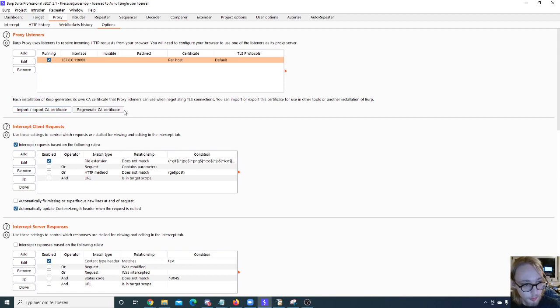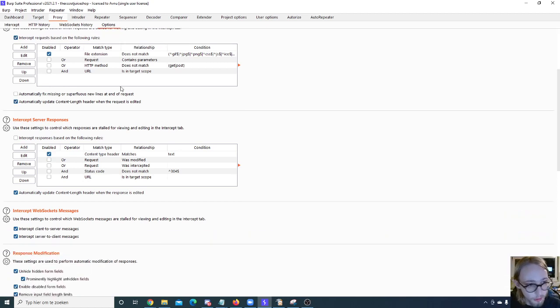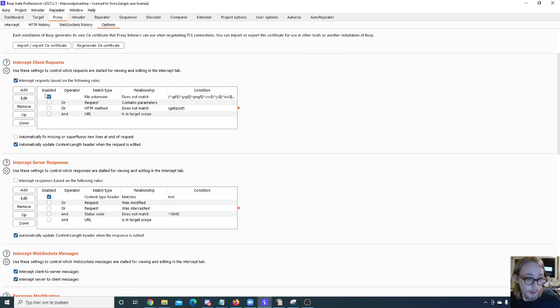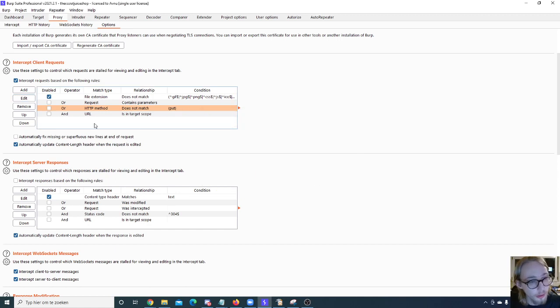The intercept client request and intercept server responses sections aren't as interesting to me. But if you want to avoid capturing specific requests — for example PUT requests — you can add a rule saying the HTTP method does not match PUT, or GET, or POST. You can add several rules to remove certain requests from your proxy history, which can be very useful — for example, to filter out polling calls you don't want to capture.